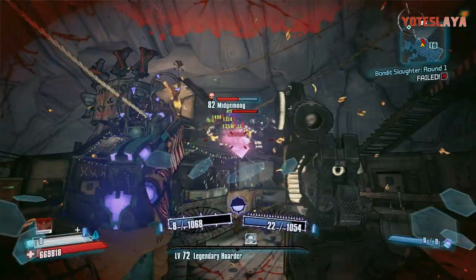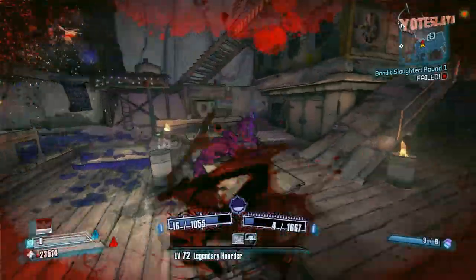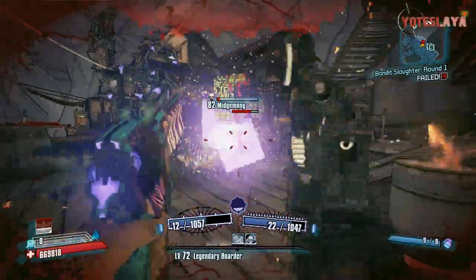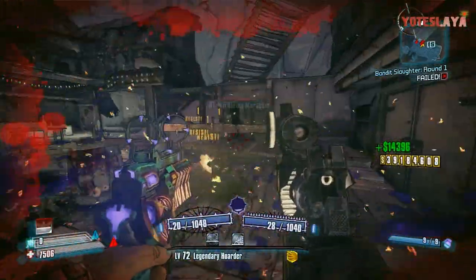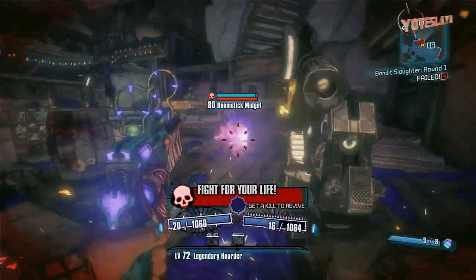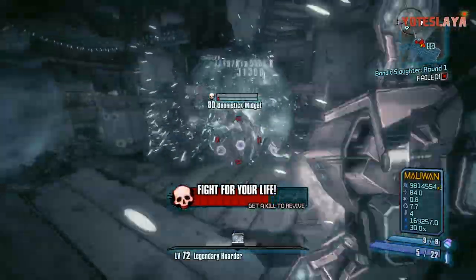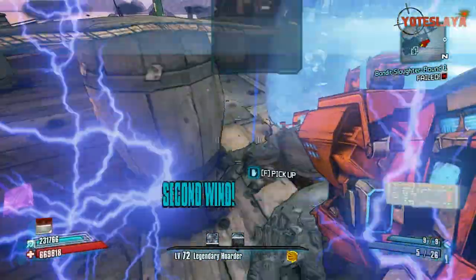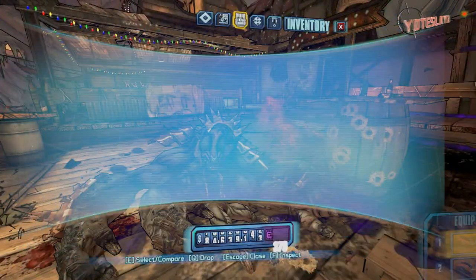That's how you fix it. I was getting really frustrated because I knew you had to get the mission to go after Midge Mong, but when I looked at my missions in Southern Shelf there was nothing. I knew to go to Sir Hammerlock in Sanctuary, but when I did I didn't scroll down so I didn't see 'This Town Ain't Big Enough.' I really thought my game was glitched, but that's how you fix it — go do the missions from Sir Hammerlock in Moxxi's Bar in Sanctuary.